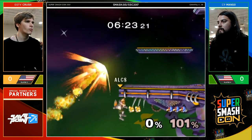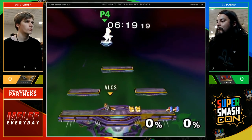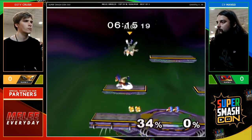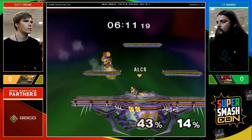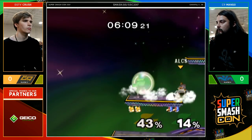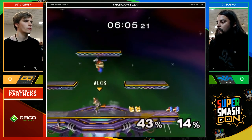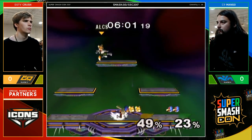Crush has always kept it simple with those edge guards — just one aerial leading to edge guard. Very high efficiency against Falco. But now we're seeing the Mango combo game come out. Great laser, misses the back air on the Firefox. Crush goes right into him. Mango has been racking up a lot of damage due to Crush missing techs.